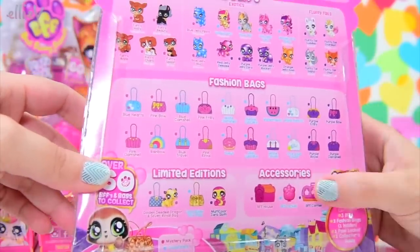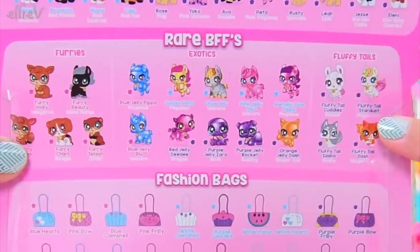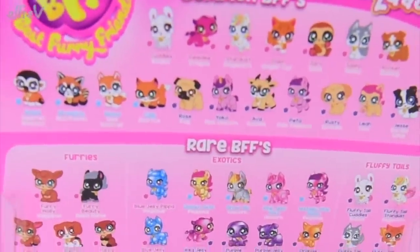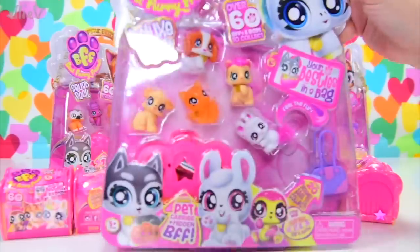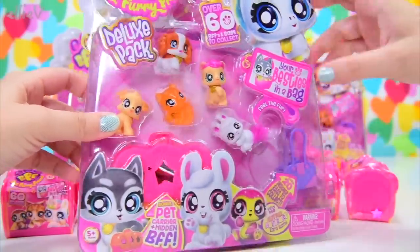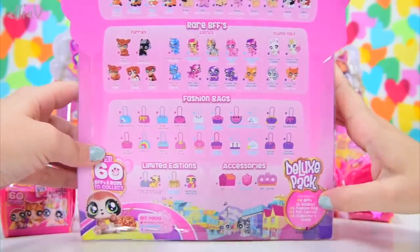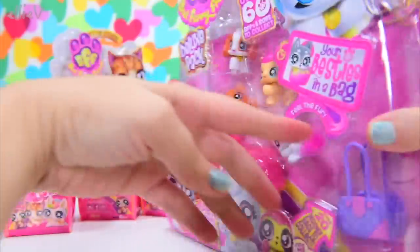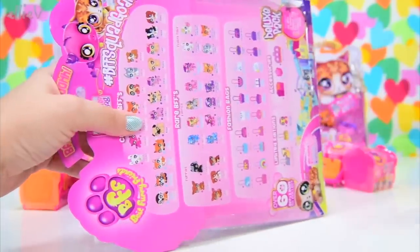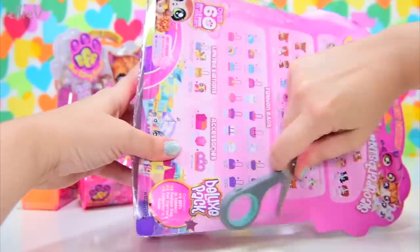And these are all the things you can get: fashion bags, little furries, little fluffy ones too — look at those fluffy tails — and exotics, and there's these little jelly ones. So I have got two squad packs and one deluxe pack. And this one has got a furry in it — feel the furry. There's a little tail down here and there's a sloth, a rare sloth. I think we'll start with the deluxe pack — a very good place to start. So I will get my scissors a-ripping and we'll check out these new cuties.